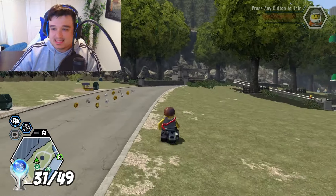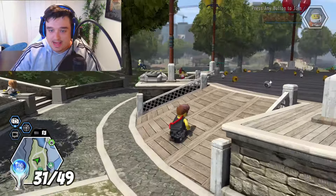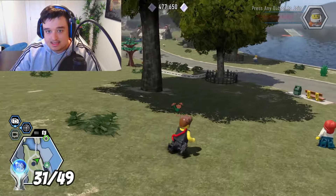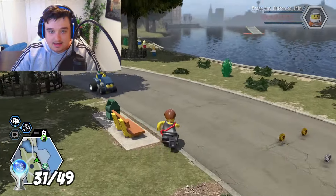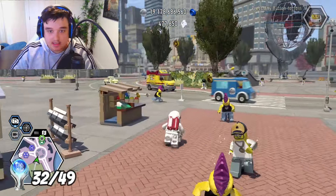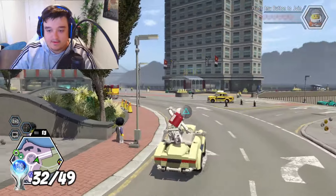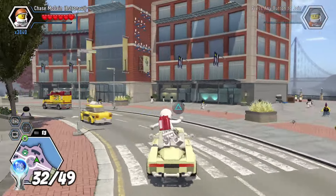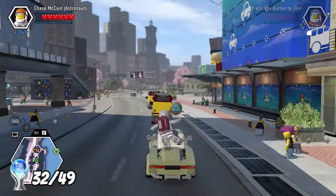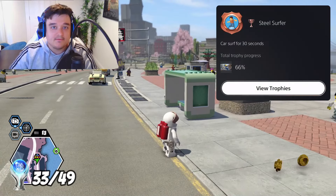It was time to go for some of the miscellaneous trophies — only about five or six remaining. The first one: use Rex and ride a lawnmower using him. There's a lady nearby with a lawnmower, so I carjacked it. Next, I had to car surf for 30 seconds — I just stood on top of a car, waited 30 seconds, and the trophy popped: Steel Surfer, car surf for 30 seconds.